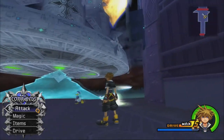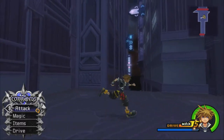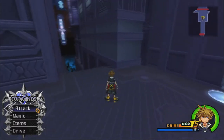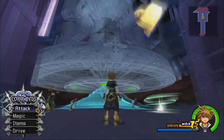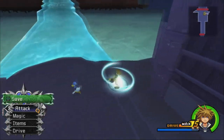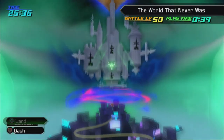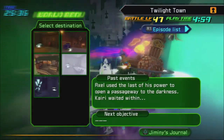Hello everybody, welcome back to more Kingdom Hearts 2 Final Mix. Last time we fought Roxas in the beginning of the World That Never Was, got a super cool new Keyblade, unlocked the final drive form — Final Form — and we have now opened the way to the Nobody's Fortress. Before I enter there this episode, I want to start leveling up my drive forms, specifically Final Form. There's one really great place to level Final Form in Twilight Town.